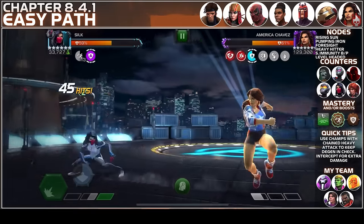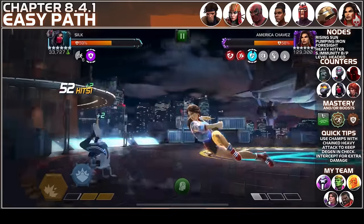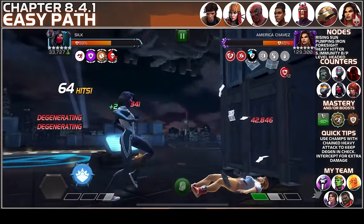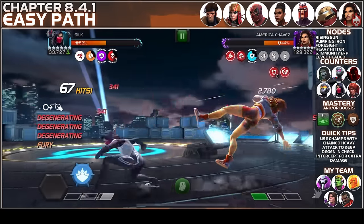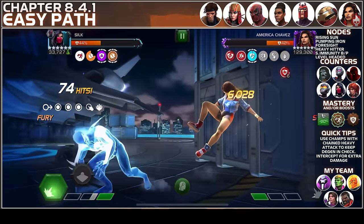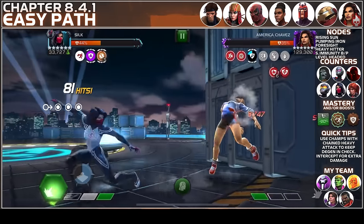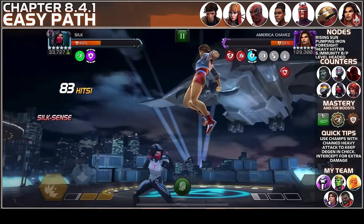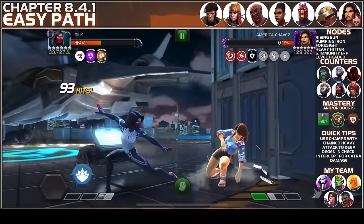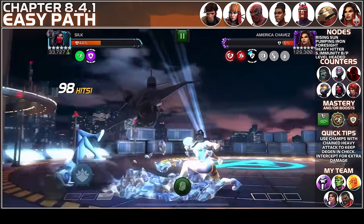My counters for America Chavez are champions with easy access to intercepts, like Elsa Bloodstone, or champions that can chain heavy attacks within their combo — Doom, Wasp, and Silk all work well. Chaining heavy attacks helps remove furies from Rising Sun and avoids the Degen. Void is also a good option, and Spider-Ham works too since the Degen won't affect him. Not really a difficult war boss — pretty straightforward. That is the first path on 8.4. Hope you guys enjoy it — if you find it helpful, like the video, subscribe to the channel, turn on post notifications. Hope you all have an amazing day and I'll see you on the next video, which is going to be 8.4.2 easy path.